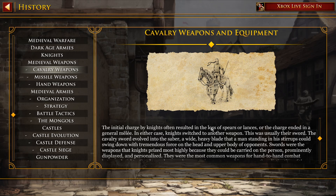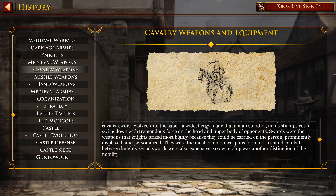This was usually their sword. The cavalry sword evolved into a saber, a wide heavy blade that a man standing in stirrups could swing down with tremendous force on the head or upper body of opponents. Swords were the weapons that knights prized most highly because they could be carried on the person, prominently displayed and personalized. They were the most common weapons for hand-to-hand combat between knights. Good swords were also expensive, so ownership was another distinction of the nobility.